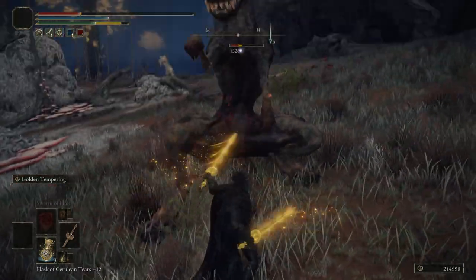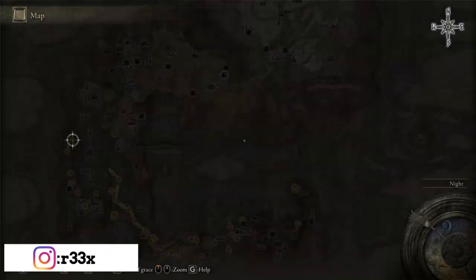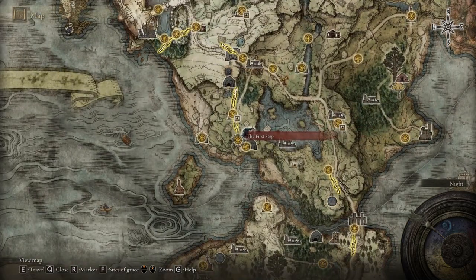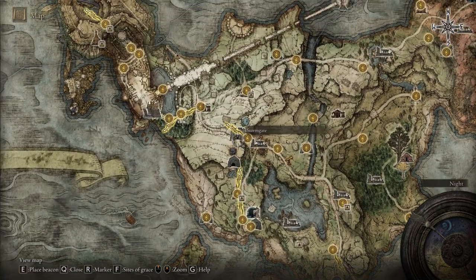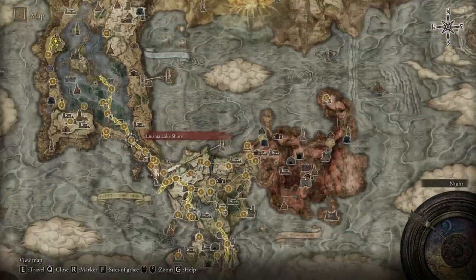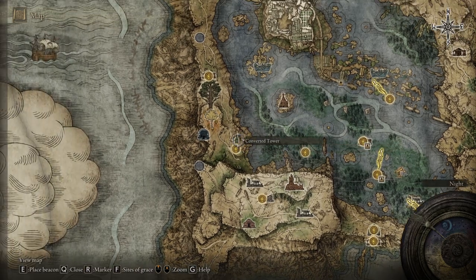The Golden Tempering is the special skill, and when you activate that skill you're going to hit with both weapons really, really fast. We're going to start the journey from the first step — we have to defeat the Grafted Scion, which is the first boss we have to fight in Elden Ring.